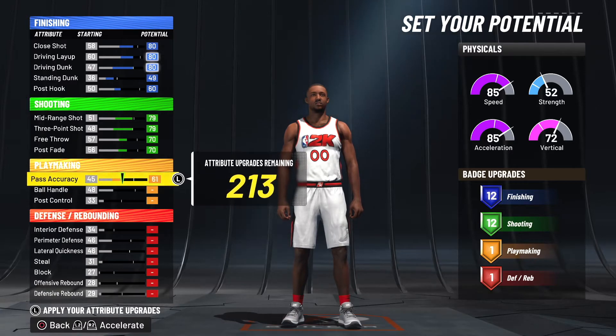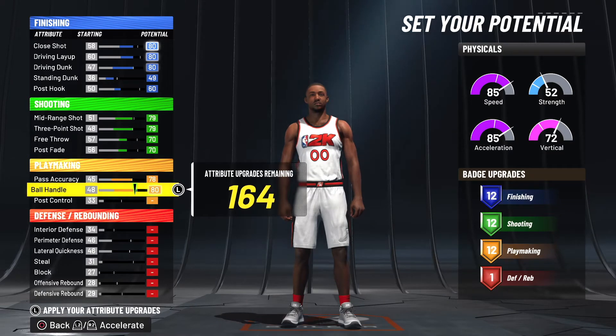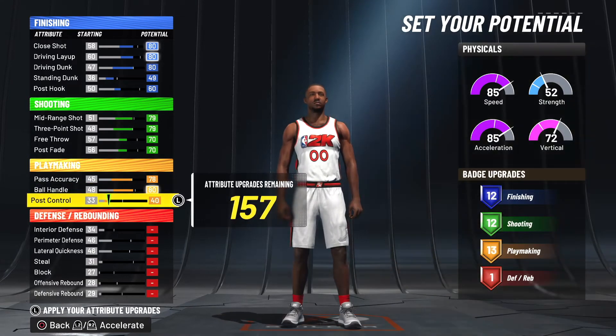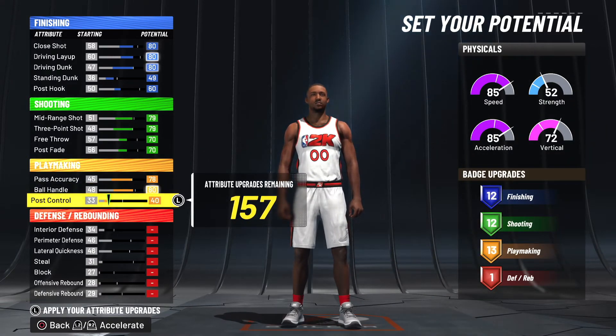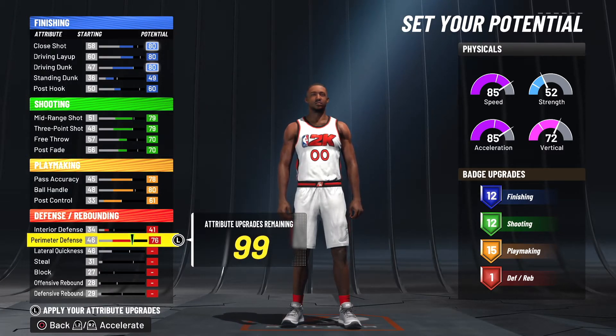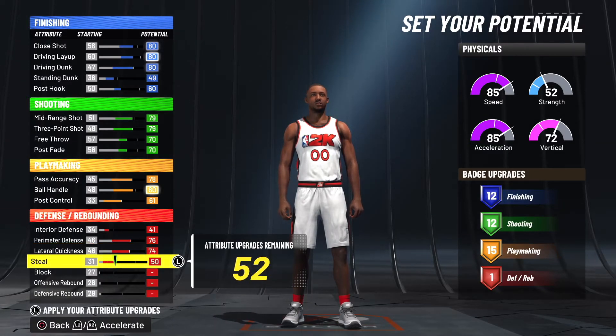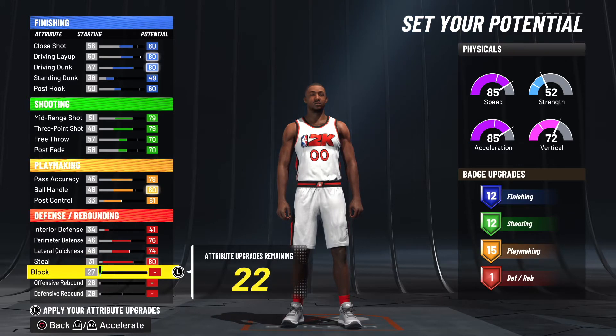Go 70 and 70 on the post fade. Then you want to max out the pass accuracy, bring ball handling up to 80, post control to 61, then 41 on the interior defense, 78, 76, then 74, and 80 here.